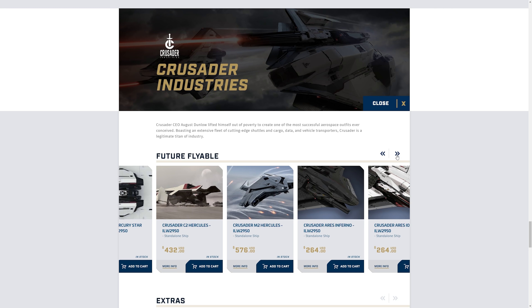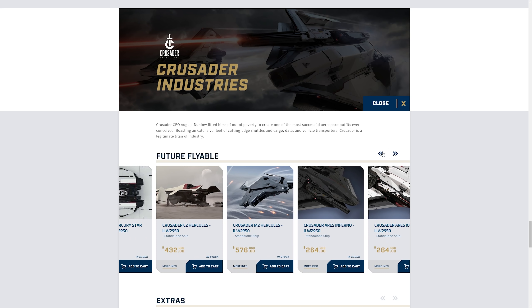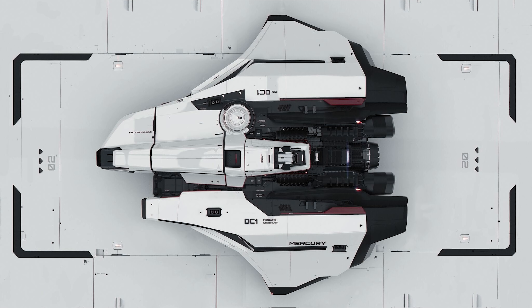We've got the C2 Hercules, the M2 Hercules, and both the Aries Inferno and Ion - people are pretty excited about those. The Mercury Star Runner is still $225 - I say 'only' because I suggest most people get it in game when it's released. We should see it by end of year. I'm interested to know what you think - are you picking up anything today from MISC, Consolidated Outlands, ARGO, or the other manufacturers all chucked in together?